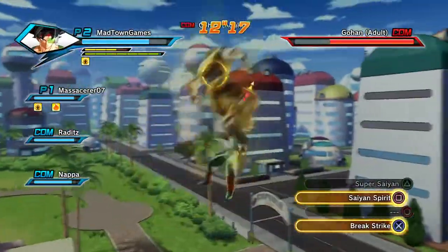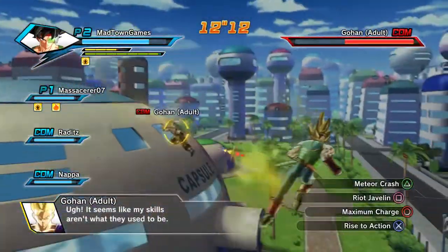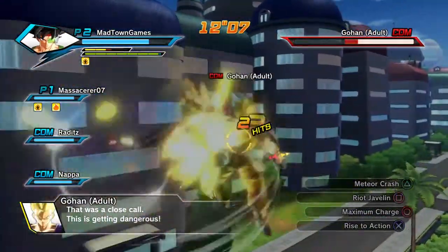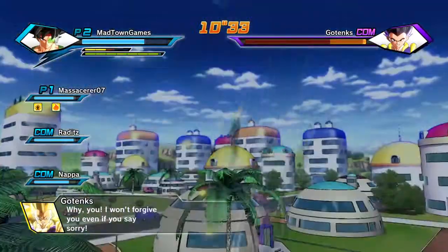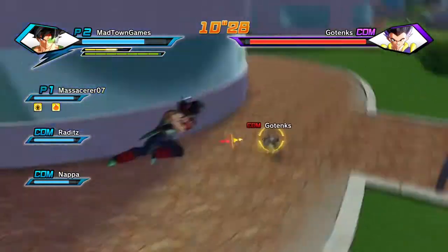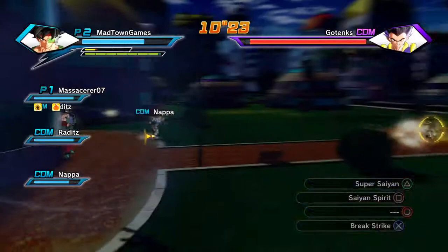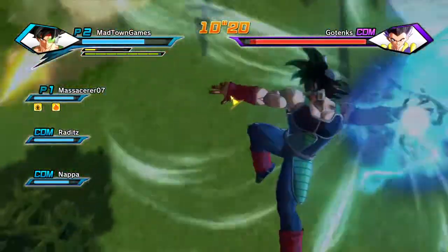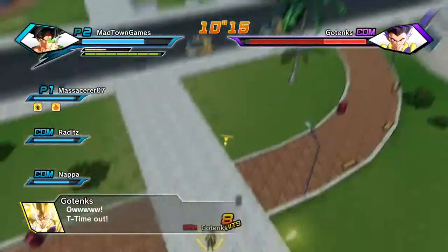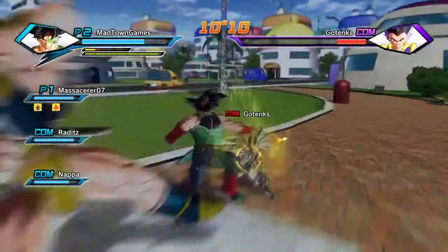Now onto some of Xenoverse's shortcomings. As I said earlier, the 3D combat system flows pretty smoothly most of the time. However, when it breaks, it really breaks. Hit detection can be completely destroyed by something simple like a character being on the ground while you're in the air, or if they hit a wall before you hit them with a special attack. Like if you knock someone out of the air and they land on the ground, you'd figure that's an opportune time to smack them down — but you can't hit them when they're on the ground. It's ridiculous. It's also incredibly hard to hit someone with a basic attack like a Kamehameha because it's super easy to dart around it.